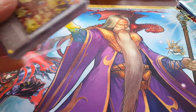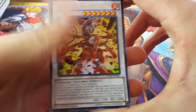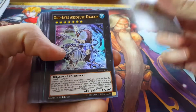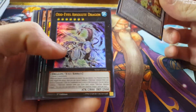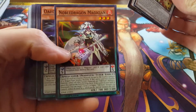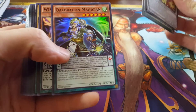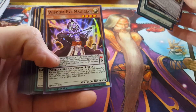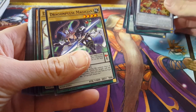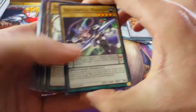You got two ultras and three supers. The ultras being Odd-Eyes Meteor Burst Dragon and Odd-Eyes Absolute Dragon. The supers are Noble Dragon Magician, OAF Dragon Magician, and Wisdom-Eye Magician. I believe these are from Arc-V because these cards are super new — I'm not familiar with them.